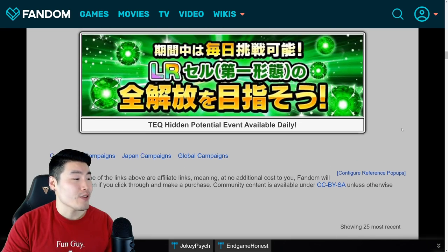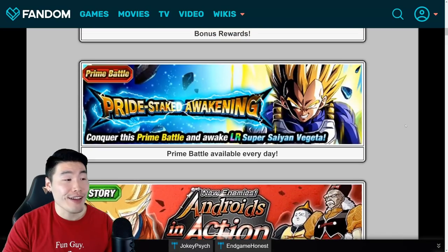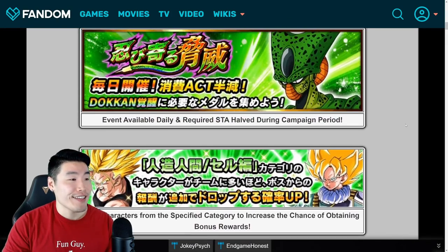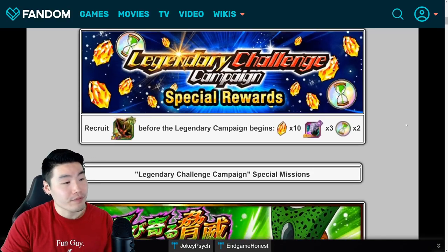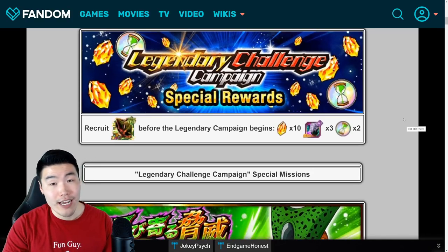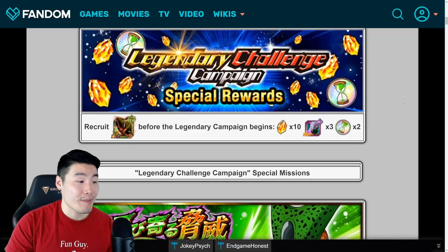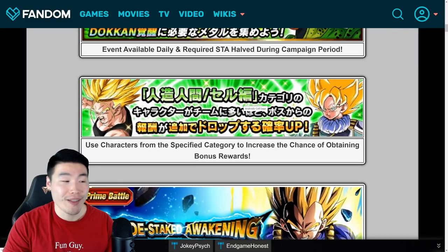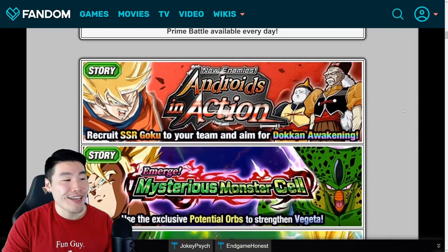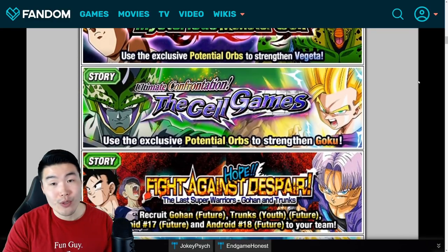Those are pretty much all the details for the Prime Battle Cell event. As you can see, very similar in a lot of ways to other legendary campaigns. It's just a few minor changes — the orbs this time are going to be Tech Orbs as opposed to STR Orbs from the last campaign, and the boost category is different from the last campaign. But everything else pretty much stays the same, including returning events with units we can use for the grind.